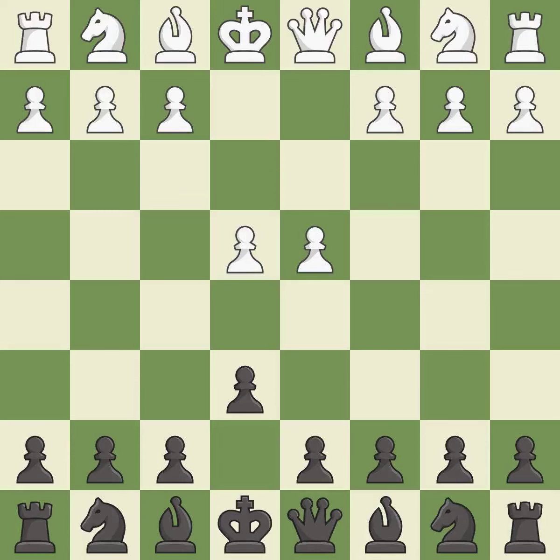d4 grabs full control of the center and opens up the dark-squared bishop. d5 is a counter-attack in the center that threatens the e4 pawn. Nc3 defends the e4 pawn and pressures the d5 pawn.